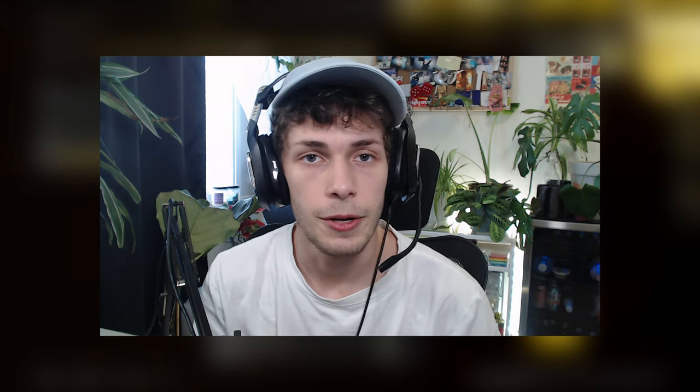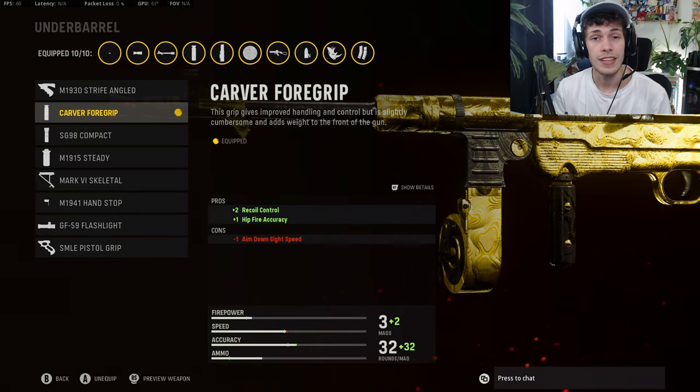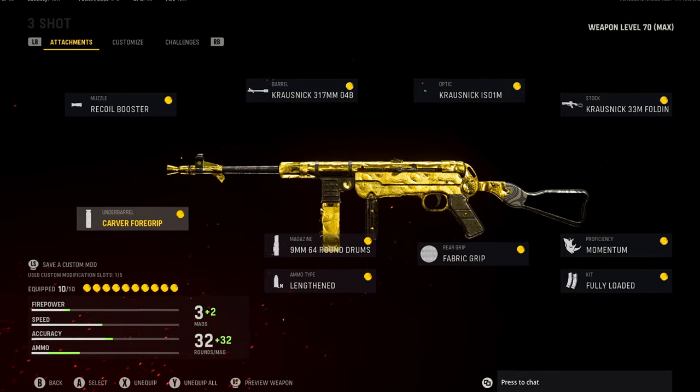It's all personal preference — I recommend going through them and finding the one you like. For the ammo, we are going to be doing Lengthened — it's just going to make the bullets leave the gun and hit the enemies a lot quicker, making the gun feel like it's killing faster. Lastly on the underbarrel, I like to do the Carver Foregrip just to increase the hipfire accuracy since you are going to be rushing a lot. Plus we get some recoil control, allowing us to beam our enemies.